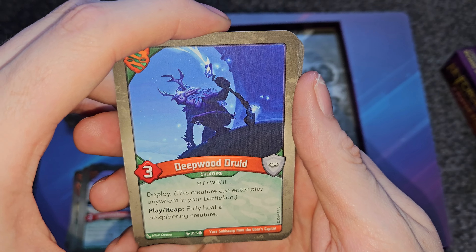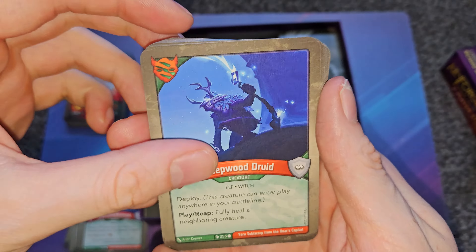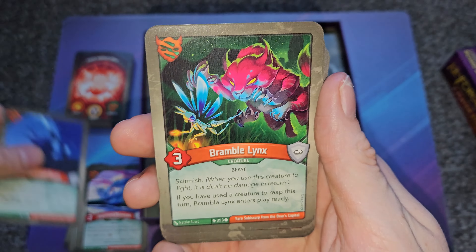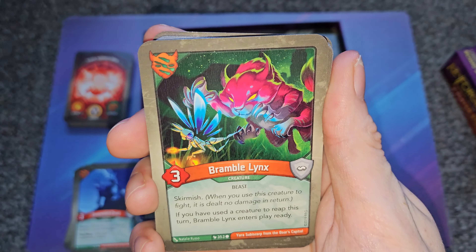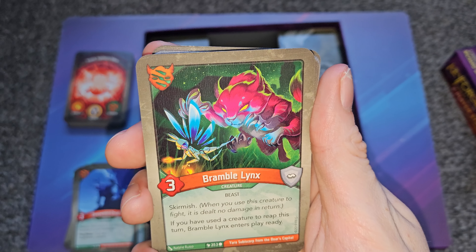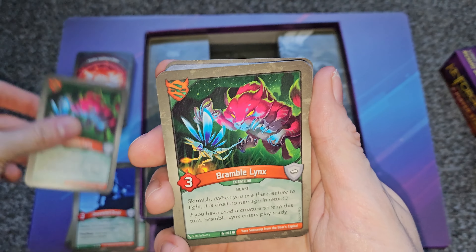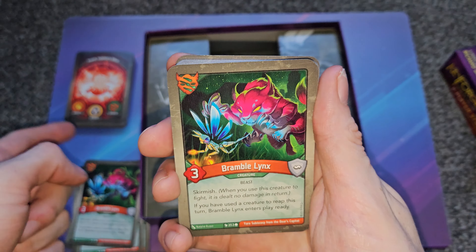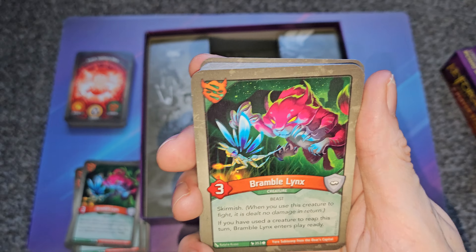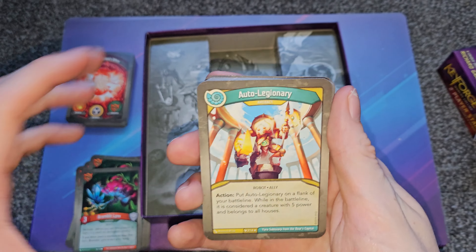Imprinted Murmuk appears in this deck too. Deepwood Druid has deploy, meaning it can go anywhere on the battle line, and on play and on reap it fully heals a neighboring creature — really cool. Bramble Links has skirmish, and if you've already used a creature to reap this turn, Bramble Links enters play ready. Normally when a creature comes onto the field it's exhausted and must wait a turn. Two copies of Bramble Links — that's all of Untamed.